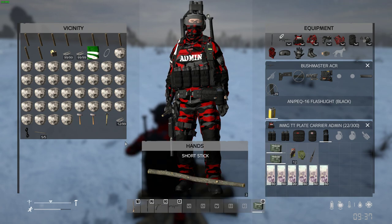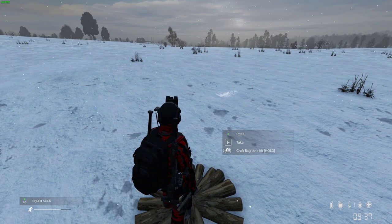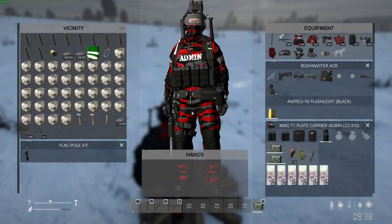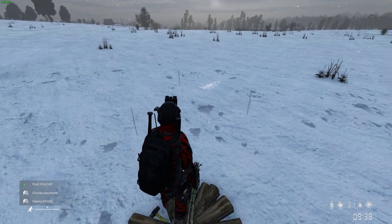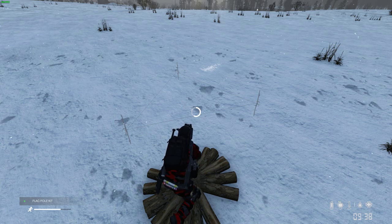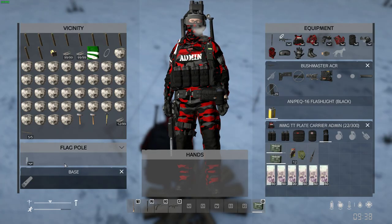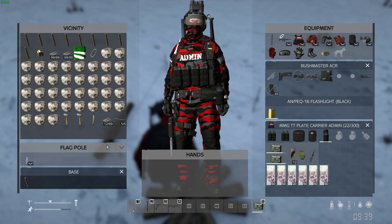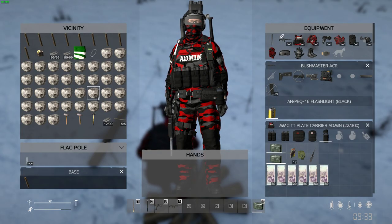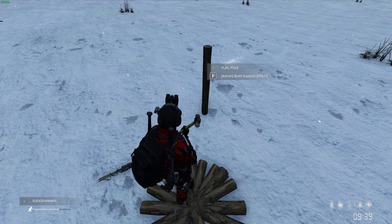First thing you're going to need is three sticks, which you can get from bushes, and rope. Select the flagpole kit and place it in hand. I haven't built one of these in a while so bear with me. It looks like one log to start with. You can see I could instant-build it as an admin, but we're not going to do that. Put the sledgehammer in to get the first post up, and you get your flagpole kit back.